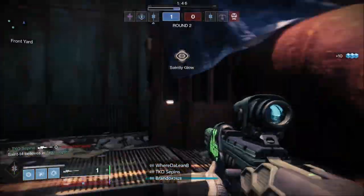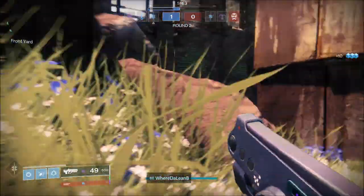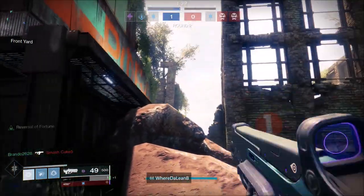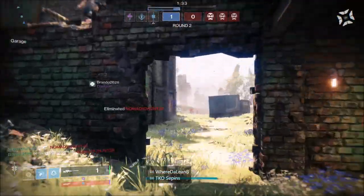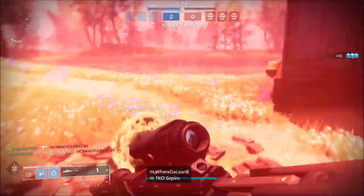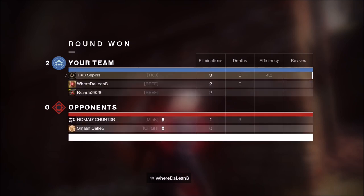On Rusted Lands, the water tank side spawn is definitely the worst of the two spawns. When you spawn on truck side, you can easily hop on and, as a sniper, you're able to see people jump up on that water tank and get a pick very easily. Be careful though — you don't want to be the one getting picked. If your orb is on top of the truck, that's a very bad spot for it.